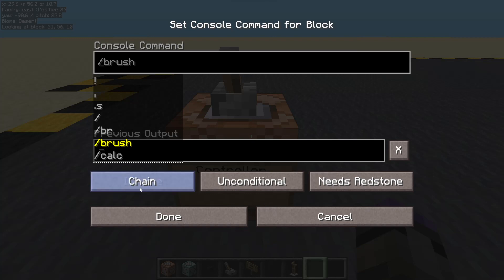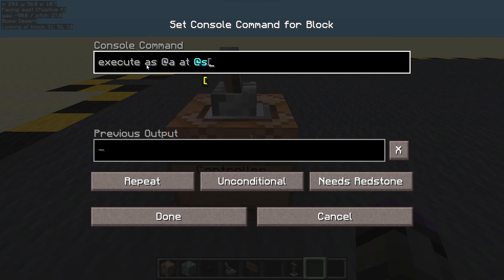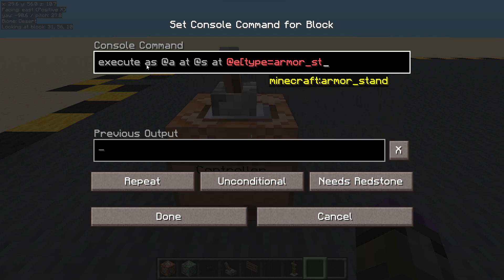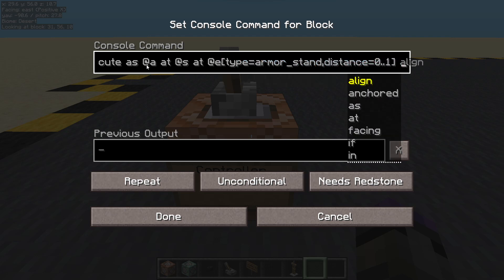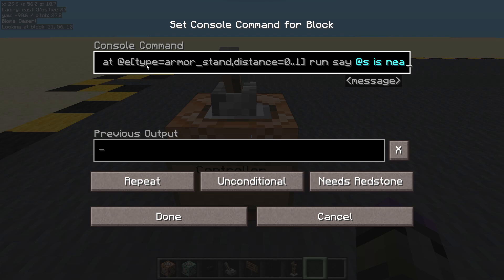In here I am simply going to execute as all players at that player, and then at an entity whose type equals armour stand. And here's the proximity check: distance equals 0 to 1. We'll do run say... because we've got the little @s at the beginning we can't actually target the player who is near the stand. Say '@s is near an armour stand'.